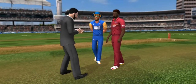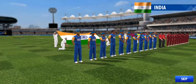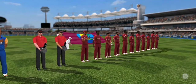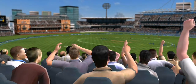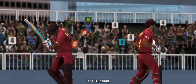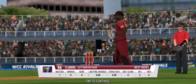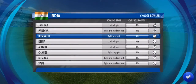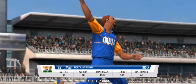And tails it is. Bowling has been chosen. A chance for the batting line-up to display their fine set of skills. A good opening stand will be the key here. Medium pace has been called into the attack now.